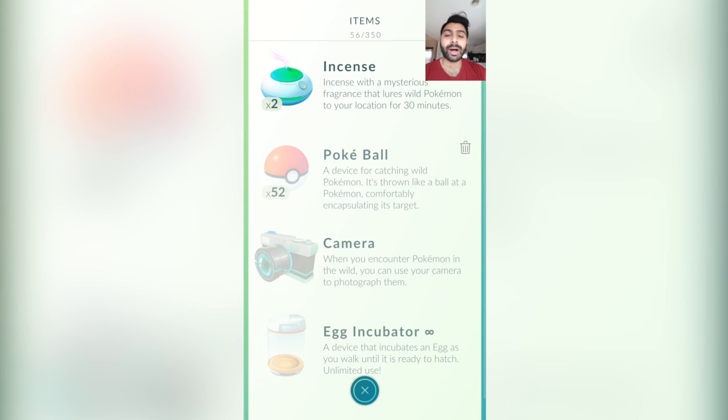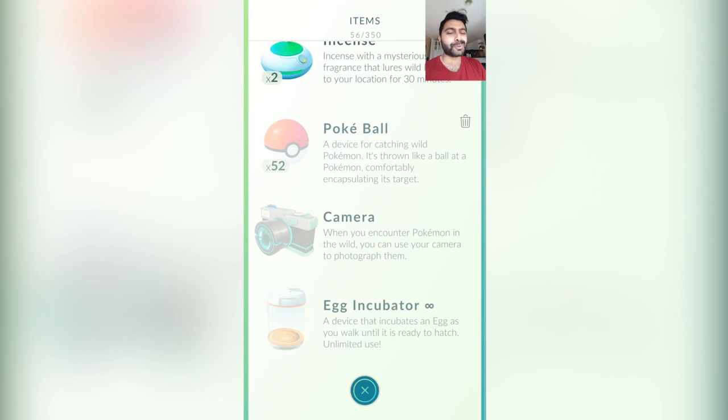Furthermore we've got Items. Here we've got Incense, which is used to lure Pokemon to your location within 30 minutes — that's pretty cool, and I can see a lot of people using that. It's really great to go explore the world to find Pokemon, but it's also handy to use that to help certain Pokemon in certain areas appear. We've got Pokeballs we can buy, a camera which is pretty cool — we can take pictures of Pokemon — and an egg incubator for those eggs that we can actually get and hatch.